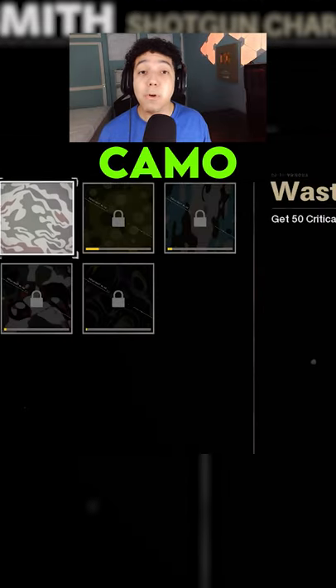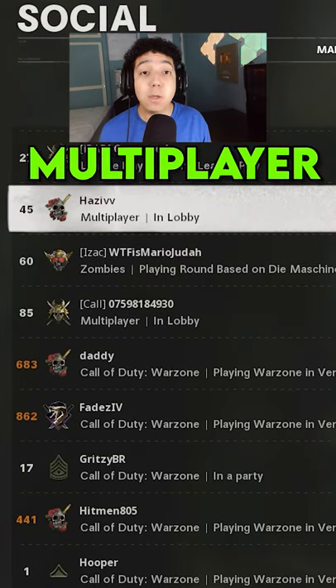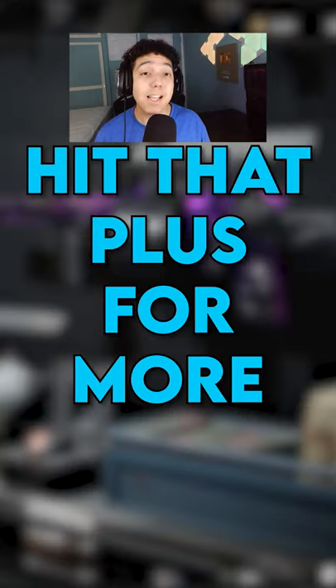Now equip another Zombies Camo category and it will unlock everything. So go down to Dark Aether, equip it, and open up your Social Menu. Then tell your friend to take you back to Multiplayer and equip Dark Aether again. Now you have Dark Aether or Plague Diamond. Hit that plus for more.